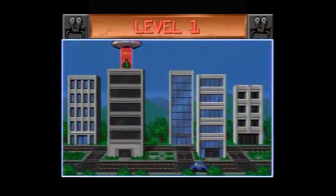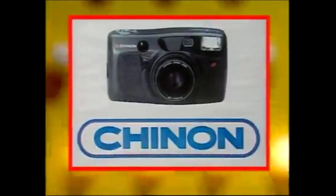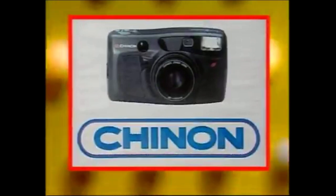Rescue all three humans and hit Andrea to tell you what you'll get: the Chinon Pocket Zoom Ultra Auto Zoom Camera with auto-load, auto-focus, and auto-composition. The smallest bit in your pocket. Furnished by Chinon.